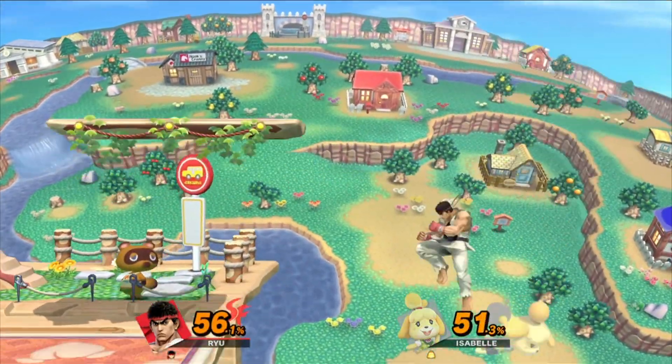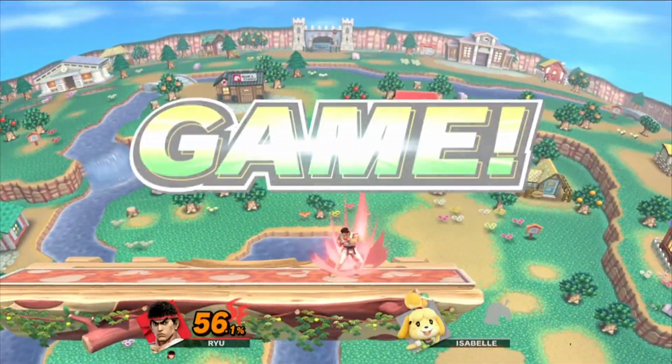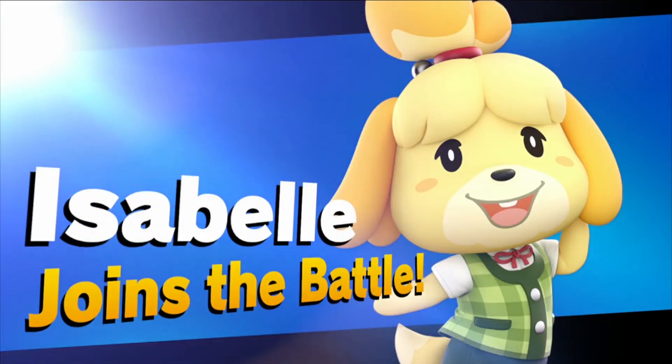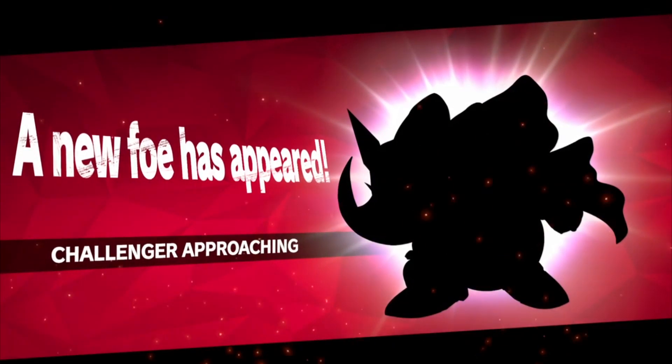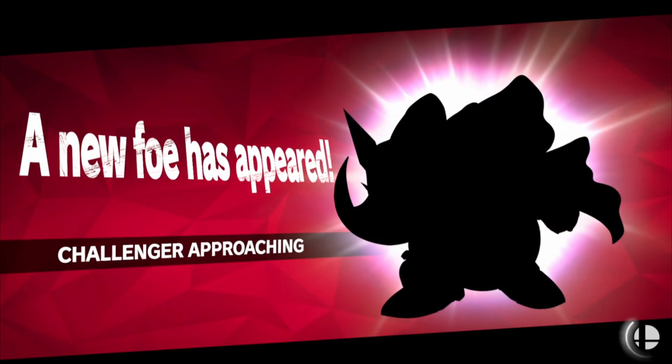It's all about getting playtime in and completing matches, much like it was for the last Super Smash Bros. Wherever you manage to unlock them, they'll be available to use through any of the game modes. For example, if you unlock the character in the World of Light, you can use them in any matches.